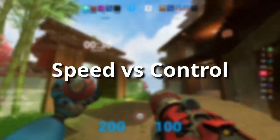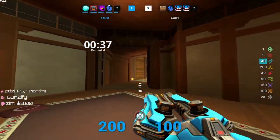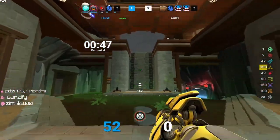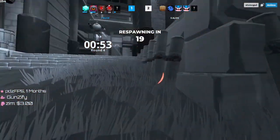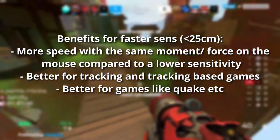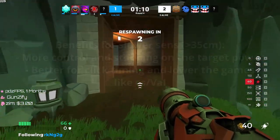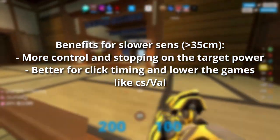Now let's talk about the differences in sensitivity. I'm going to use 25–35 cm per 360 as a mid-to-balanced range to determine faster or slower sensitivity, as it uses a mix of arm and wrist. For quicker sensitivity — well below 25 cm per 360 — the benefits are more speed with the same movement or force on the mouse, and better tracking for tracking-based games like Quake and other arena FPS. For lower sensitivity — above 35 cm — you get more control and stopping on the target, better for click-timing and lower time-to-kill games like CS or Valorant.